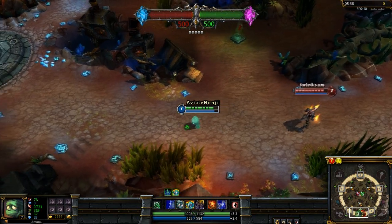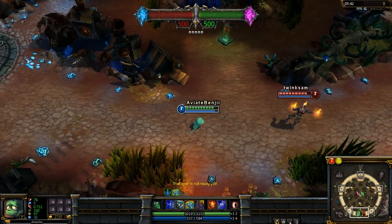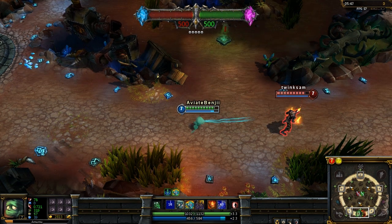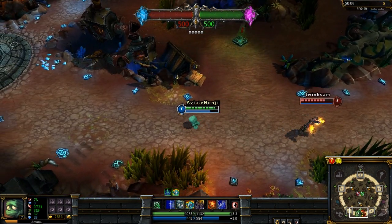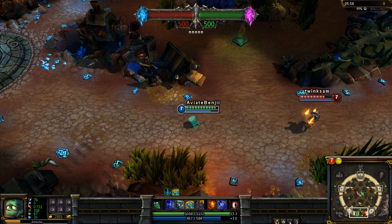Another great thing about the Bandage Toss is when you mix it with your W it does do a bit of extra damage, bringing a little bit of extra effect. Pop it on them and as you can see the health goes down slowly but it does very well. Also when jungling, it's brilliant to start off with.